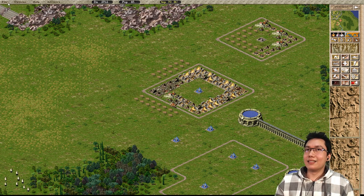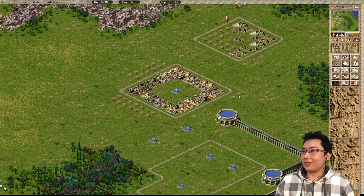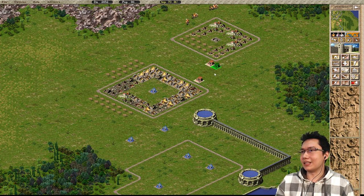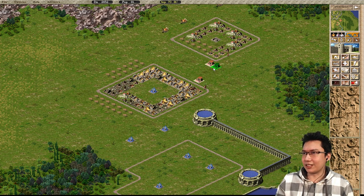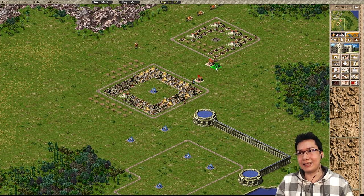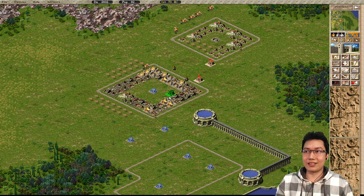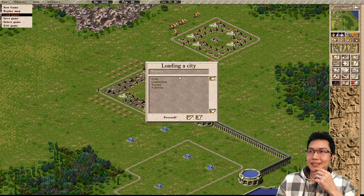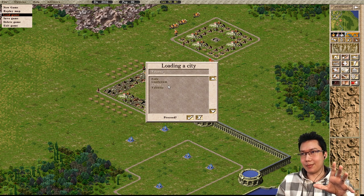Point number two: prefectures. Since all of this has burned down — quite often you'll see people in the comments saying you don't need prefectures on this map, you don't have to place them down, because prefectures stop fires. When it comes to fires, fires rely on the climate. There are three different types of climates.